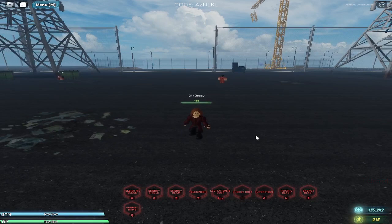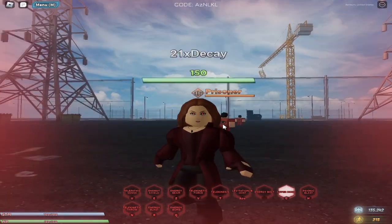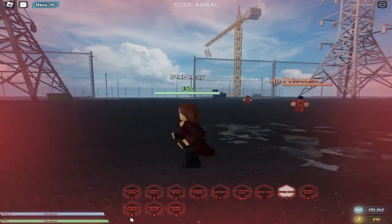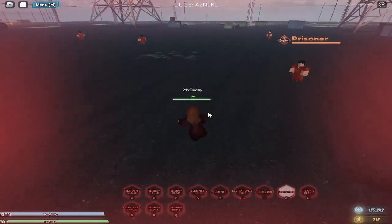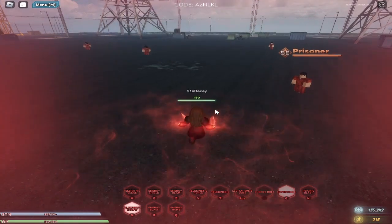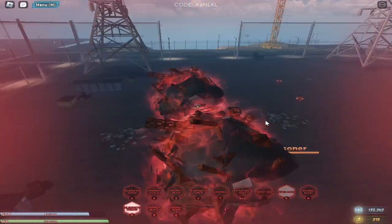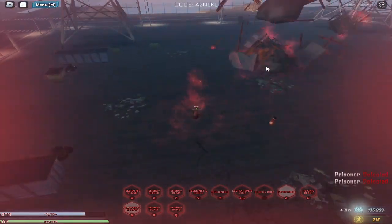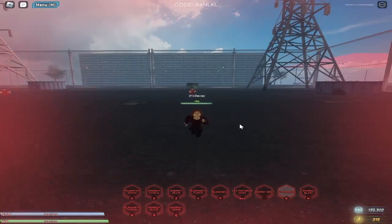One of her final abilities is Super Mode — just press G. Your eyes glow red and there's a red glow around the screen. This unlocks her most powerful ability: Telekinetic Throw. Hold N to pull up big chunks of cement and metal, then click to launch them. You get two shots and they can one-shot prisoners.